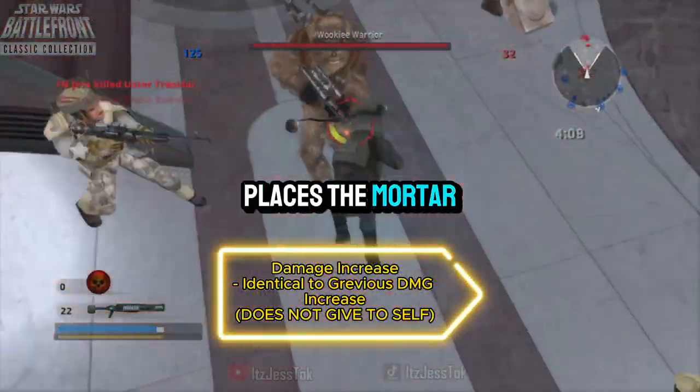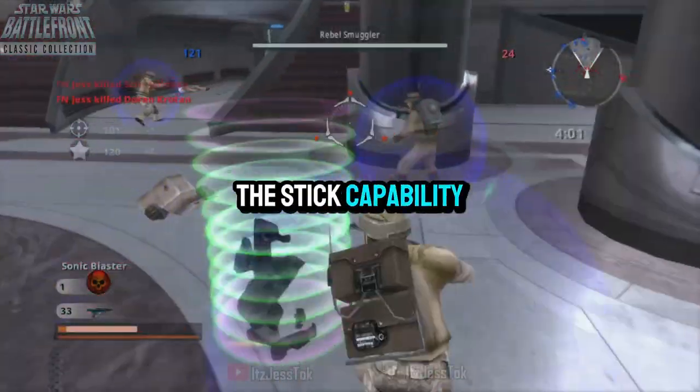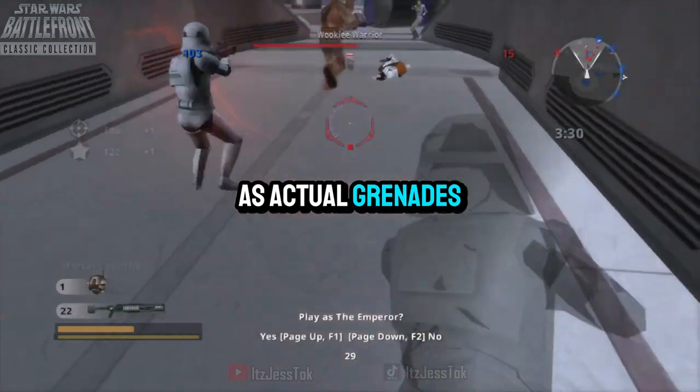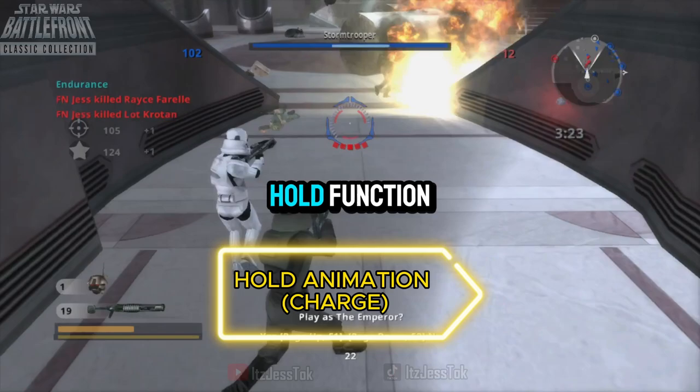The charged attack places the Mortar into a grenade-like projectile, but does not have the stick capability of actual grenades. The Mortar Launcher has more damage upon the press function versus the hold function.